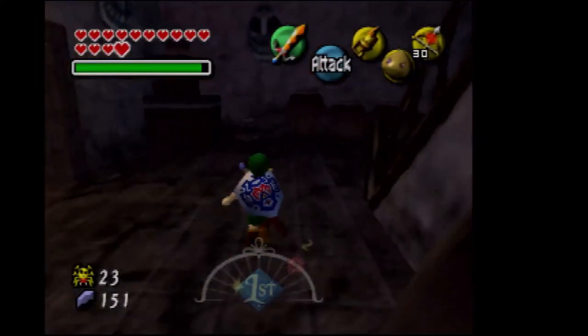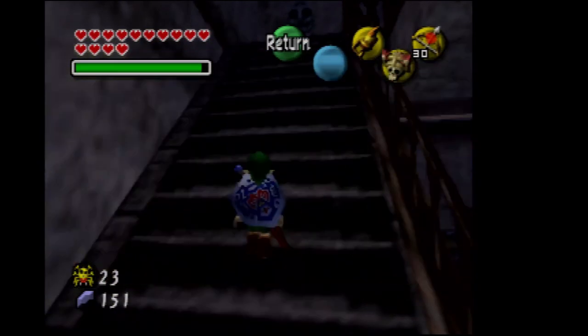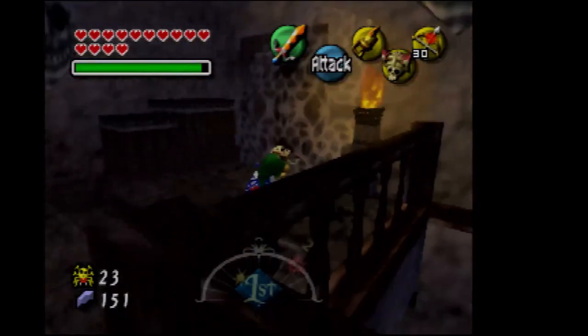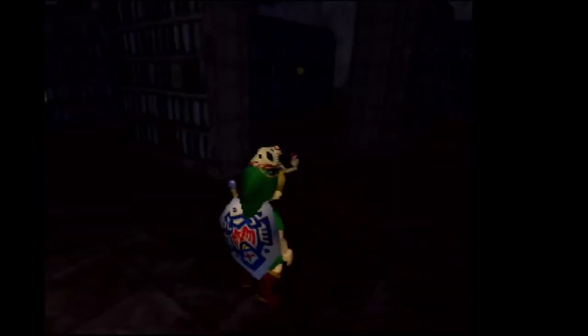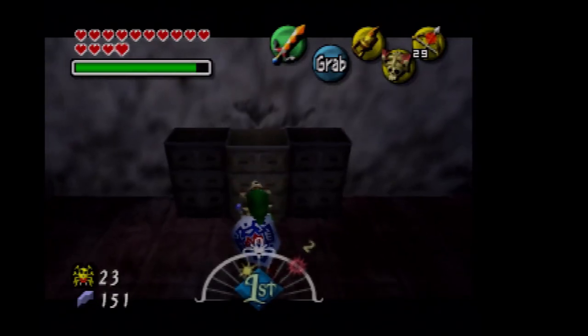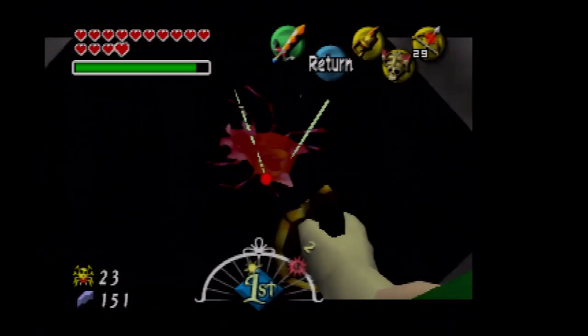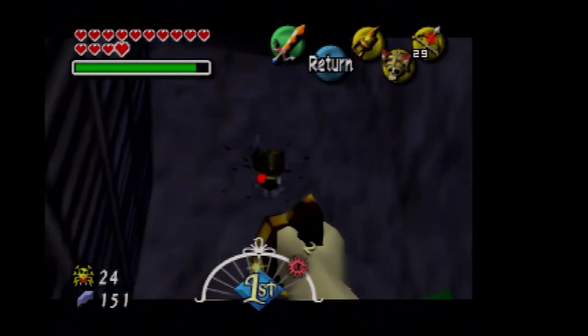There's one more room left to look, and I usually go in this room last. You can have the Captain's Hat, but you don't really need it. There are more Skullchulas in that room. I've played through this a bunch of times. That's how you kill one of the Skullchulas — there's 24. There should be one behind this one and it'll be 25.